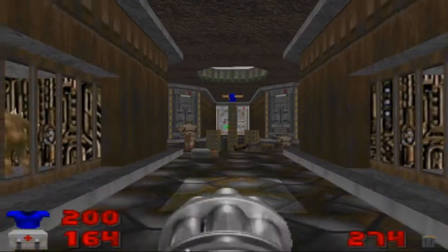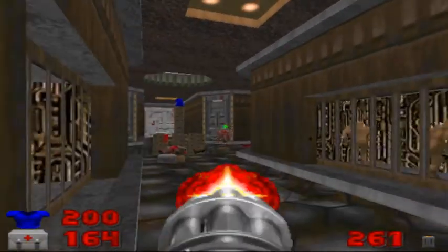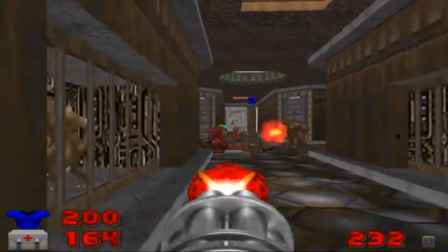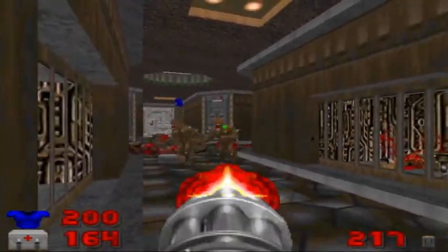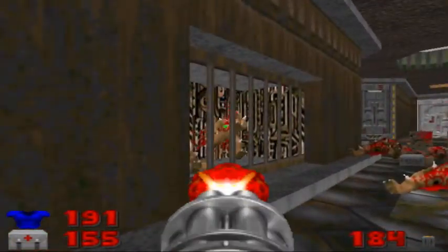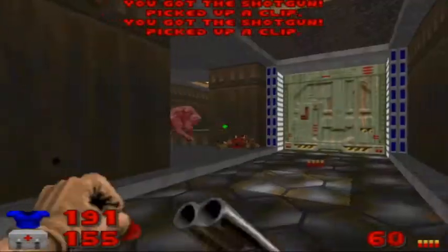I'm going to whip out the Chaingun. We're going to find a corner and blast away at these two gunners. Then we'll take out the two imps to the right. And then there are going to be two gunners and two more imps. We'll take out these imps to the left. We'll switch to the Super Shotgun and take out a couple imps and a Demon.